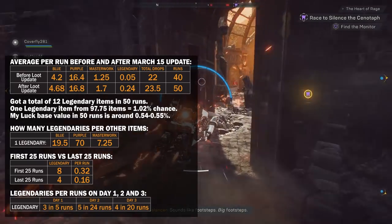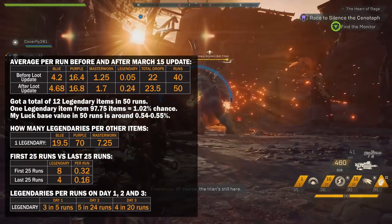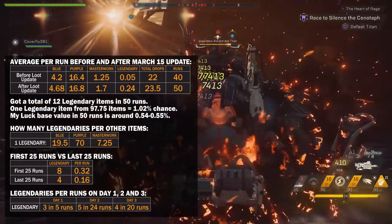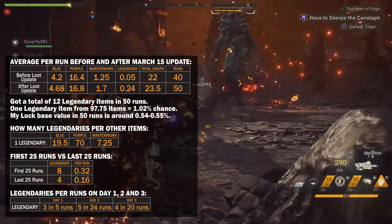In these runs I got one legendary after picking up almost 20 blues, which basically means the most common item is purple and it is 70 times more likely to drop than any legendary item. Blue is 20 times more common, and Masterworks are 7 times more common than legendaries.